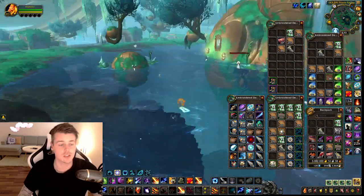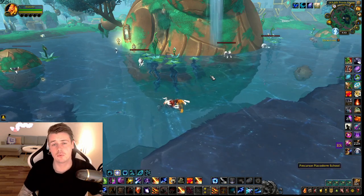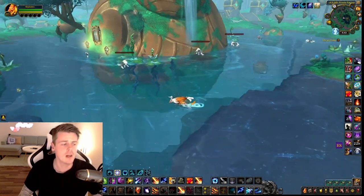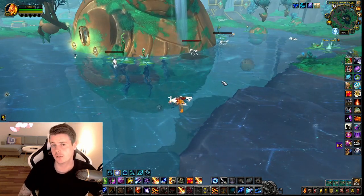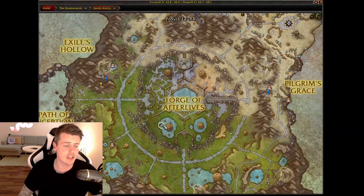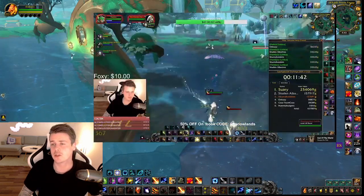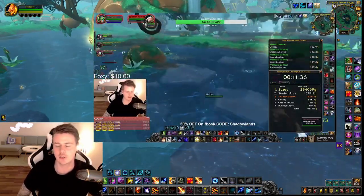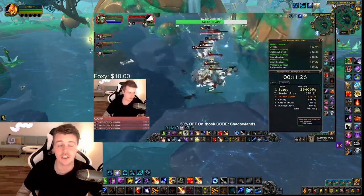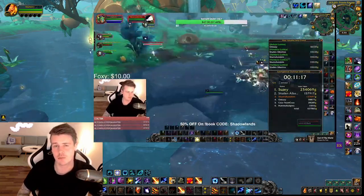So basically all you guys got to do is find yourself a group. This farm is called the Purvis Fauna — that's the name of the farm. You can join my Discord down below in the description if you want to find people to farm with. Just head to this location and bring a skinning toon if you can, because as you can see on my stream clip, we all did the skinning at the monk statue and it's insane.